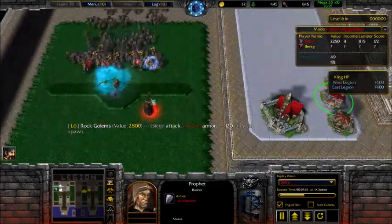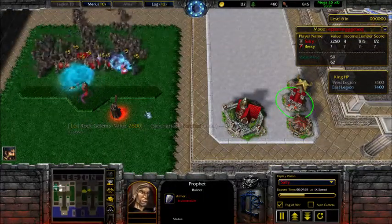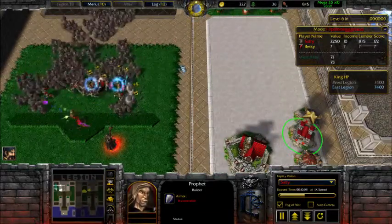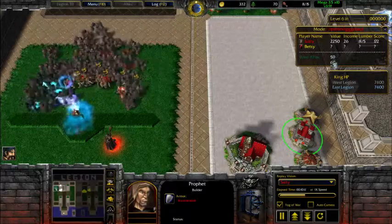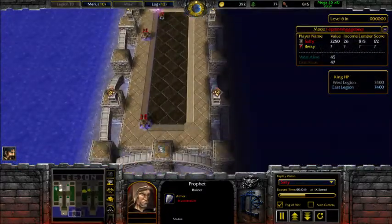When sending units, send on the level before — just make sure you don't send too early or it'll go on the wrong level. Send before the level ends, before all the units are gone. As you can see, I started sending around this point for level seven.